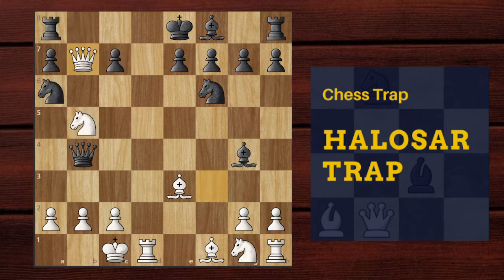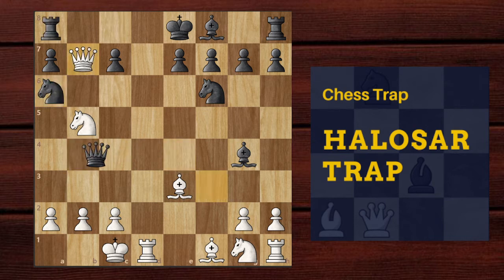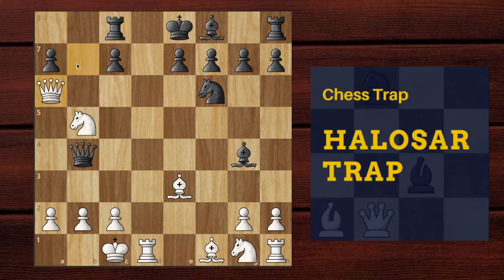What else can black do? Maybe rook c8 is an option, but white has queen into a6, and if black tries bishop into d1 then queen into c8 is checkmate. So probably rook c8. There are not many choices because the knight is hanging, and after white chops it off the rook is also hanging — white is just completely winning in this position.